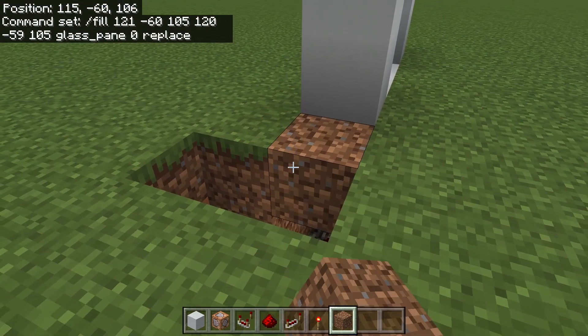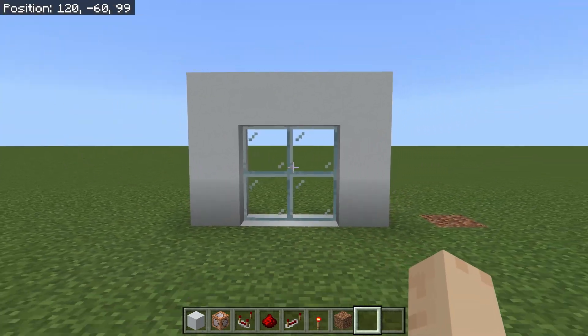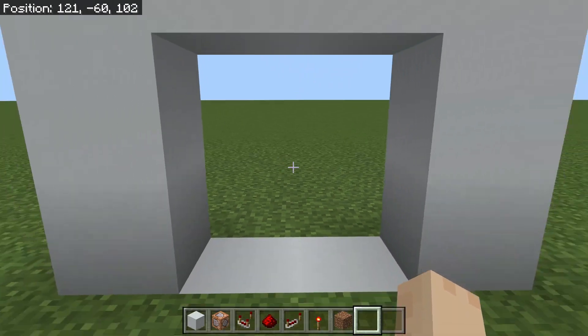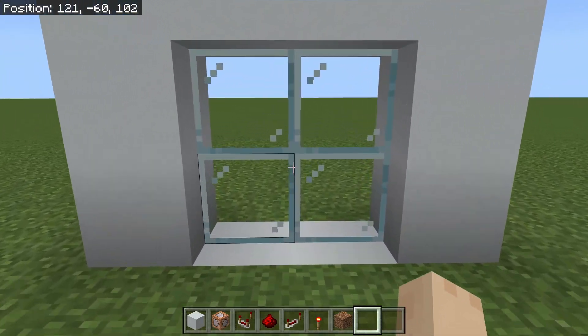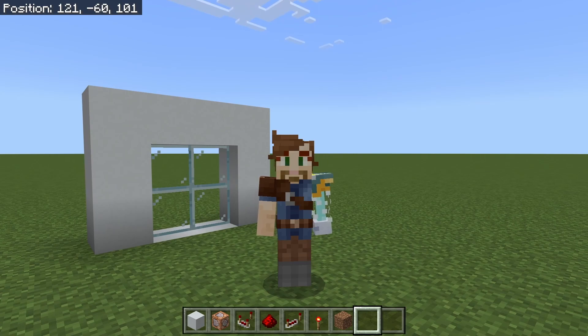Now we just need to cover everything up and you may have to run through the door to get it started. And just like that you're done. If you like this glass door, check out this laser door that actually works — it only takes five minutes to build. This is browncoat67, I'll catch you next time.